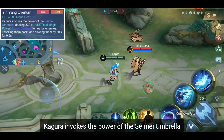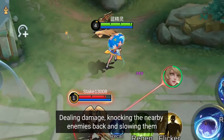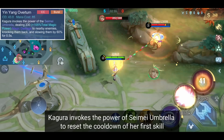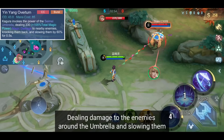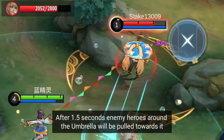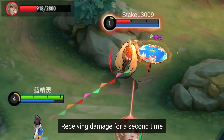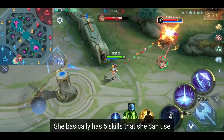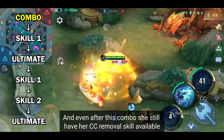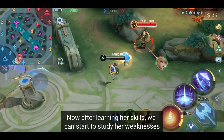Ultimate (with umbrella): Kagura invokes the power of the Seimei umbrella, dealing damage, knocking nearby enemies back, and slowing them. Without the umbrella: Kagura invokes the power of the Seimei umbrella again to reset the cooldown of her first skill, dealing damage to enemies around the umbrella and slowing them. After 1.5 seconds, enemy heroes around the umbrella will be pulled towards it, receiving damage a second time. She basically has 5 skills to use, which is why her combo looks like this: 1st plus ult plus 1st plus 2nd plus ult. Even after this combo, she still has her CC removal skill available.